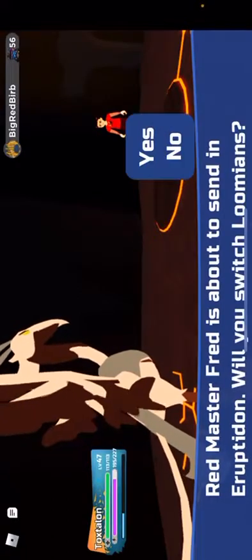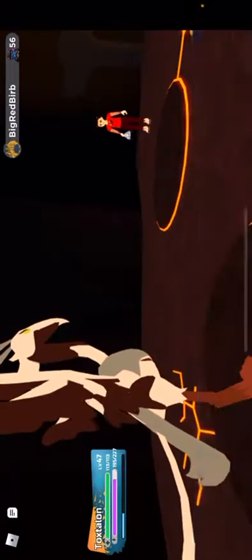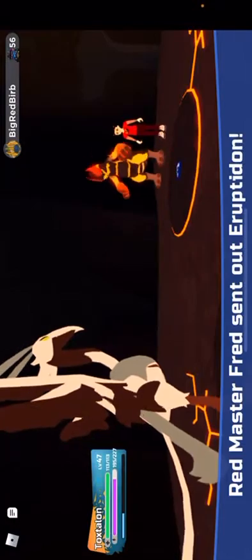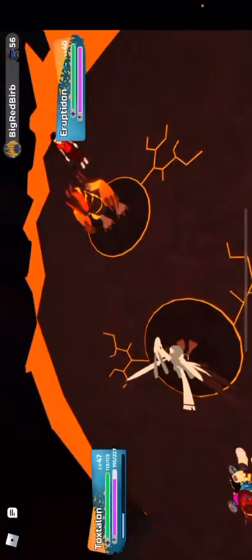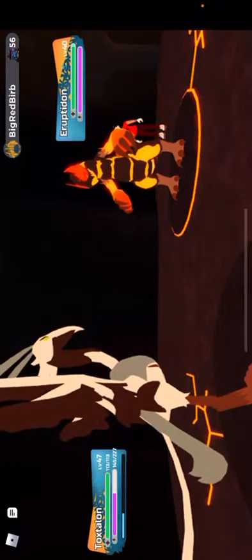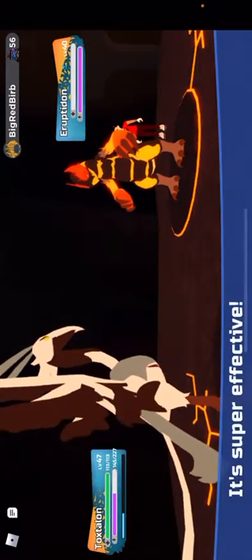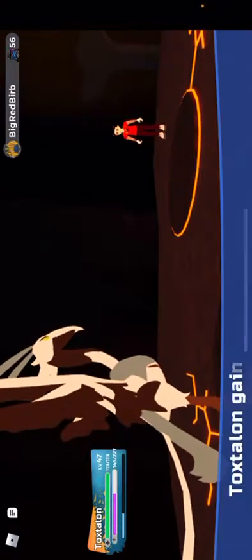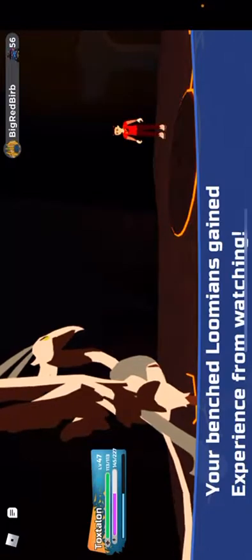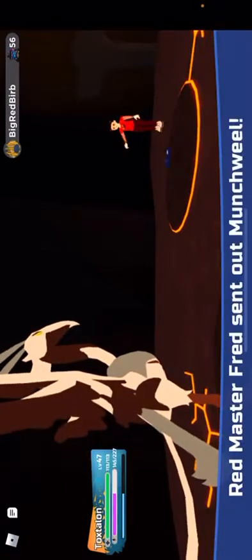Eruptedon - that's a fire type. Air beats that. We should be good. If I do die, I still have my water type to deal with fire types. I think they only have three. Oh, isn't the last one always a gamma? I get another gamma sent out on me - Munchwheel. This is gamma Munchwheel, I'm calling it right now. Oh wait - that's a gamma Munchwheel, all right!